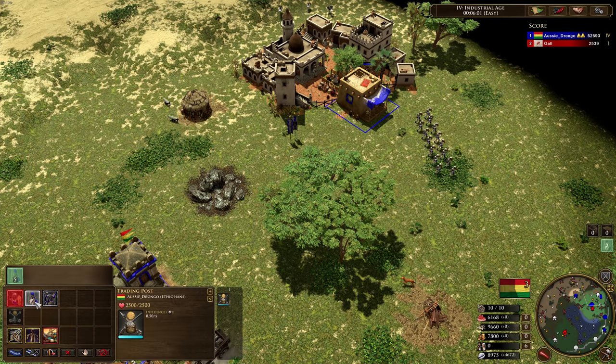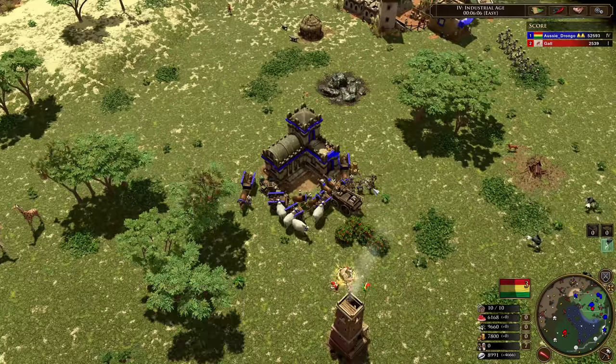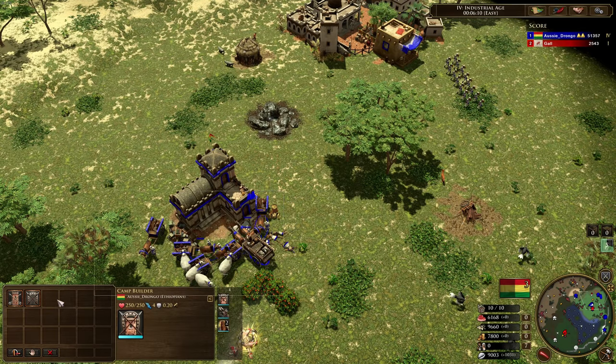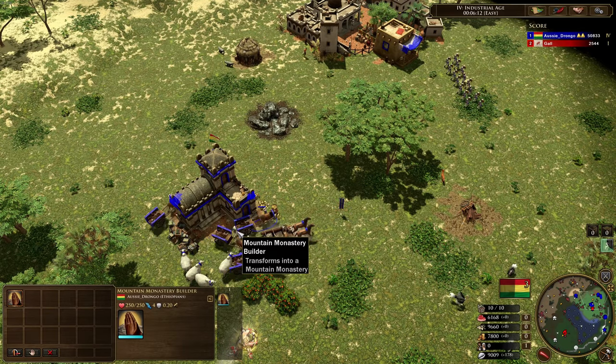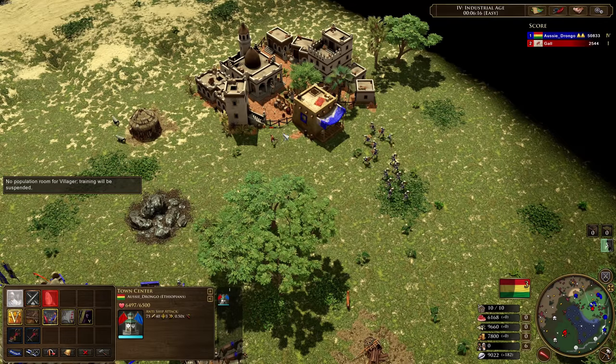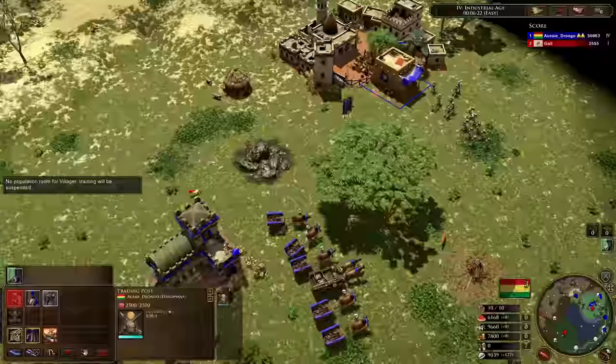It looks like there's no build limit on the Ascari — I think we can actually get out as many of these as we like. I'm not too sure exactly how they work. Just to drop down some houses, but you can see that you do need population for these guys here.